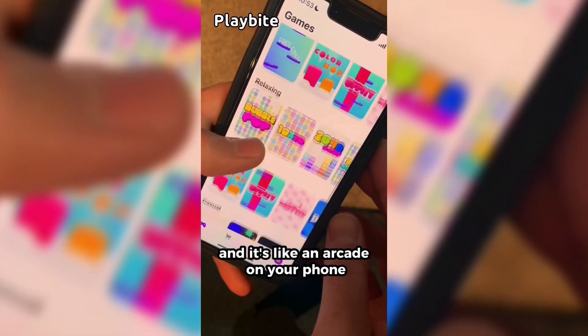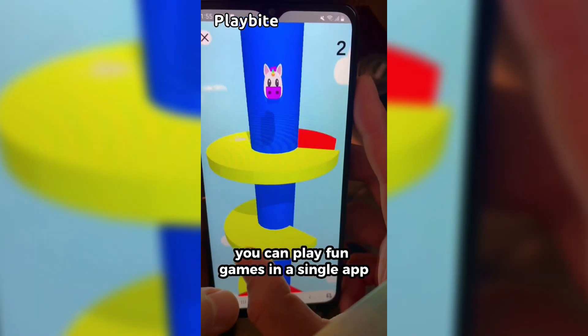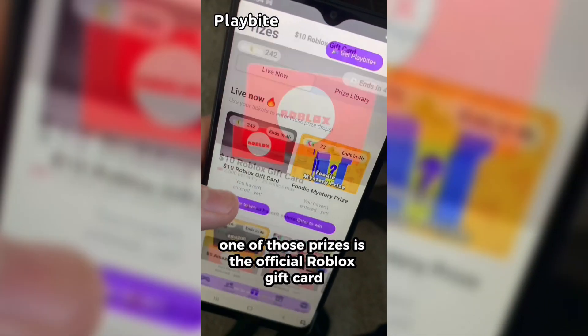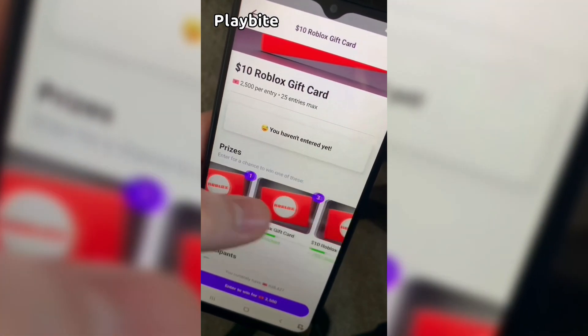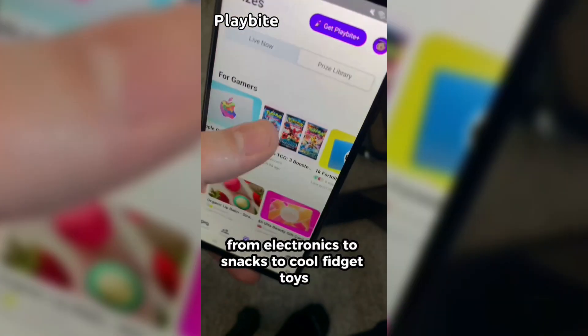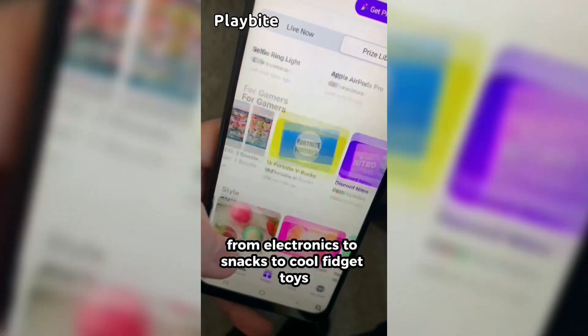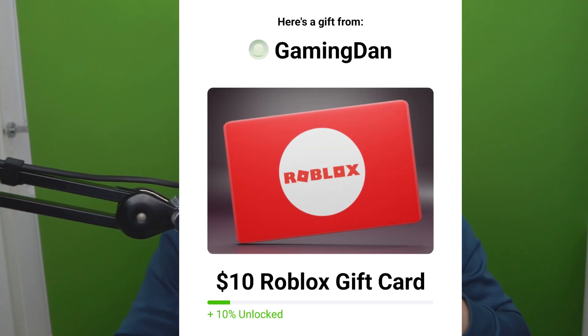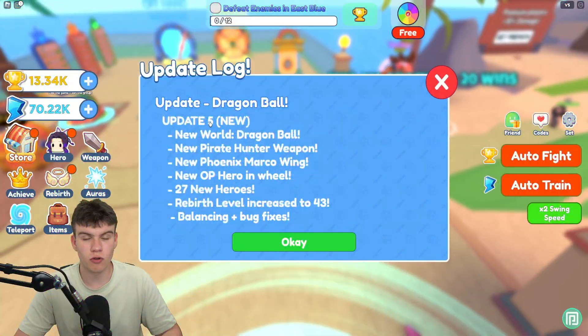If you are ever in need of Robux, go ahead and download this app called Playbyte. It's like an arcade on your phone where you can play fun games in a single app and win prizes, including official Roblox gift cards, electronics, snacks, and cool fidget toys. Download Playbyte today — link down below — and use code GamingDan to be 10% of the way to earning your first Robux gift card.